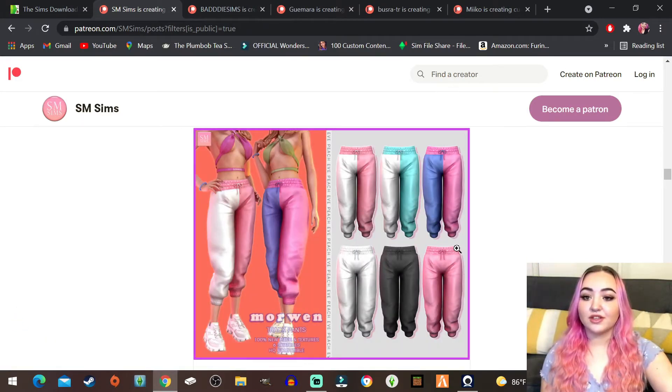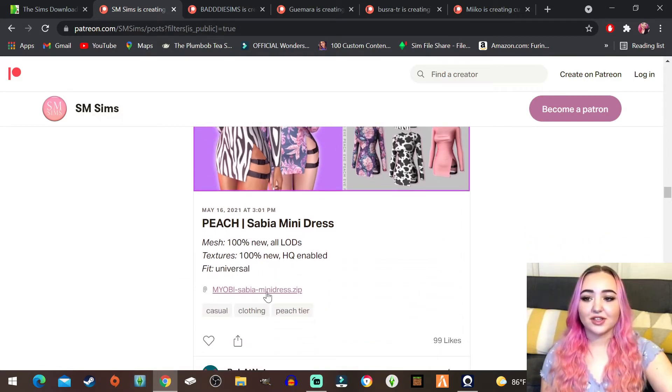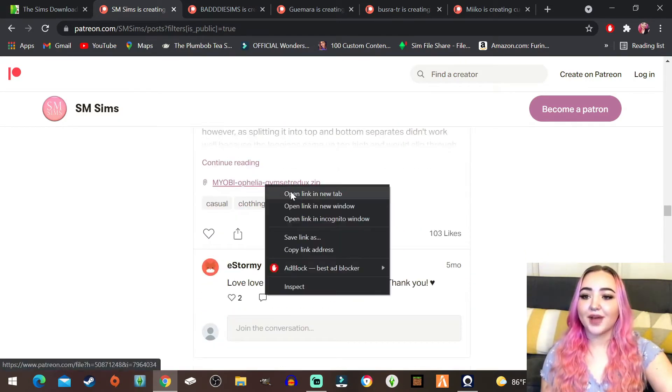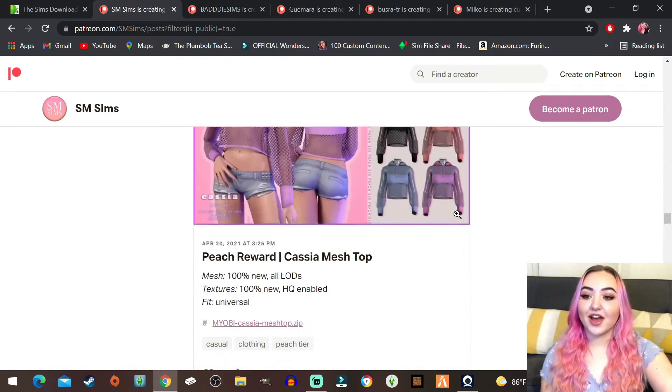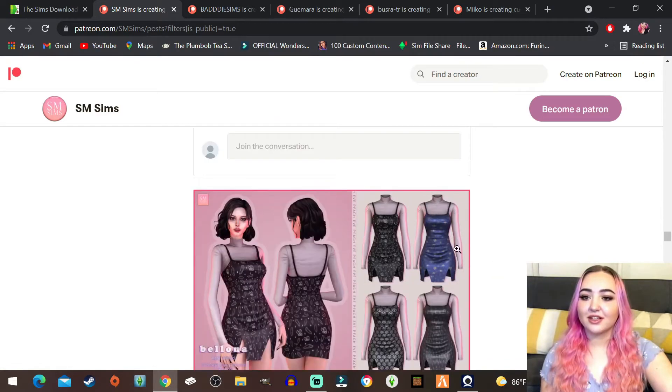This little cropped polo-type style looks really really cute, I'm gonna go ahead and grab that. Oh, and these two-tone sweatpants - I'll take it. Even this dress is really cute actually. I know this is like a gym outfit but I feel like that looks like jeans and a cute shirt. This is just her patreon right here, you can go ahead and look at that. I highly recommend it.